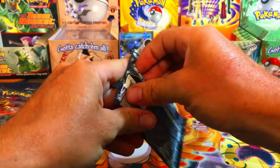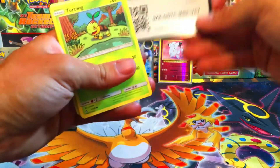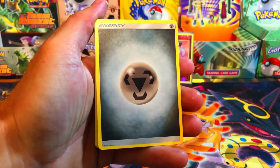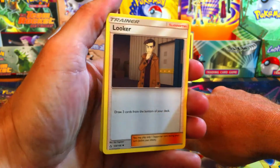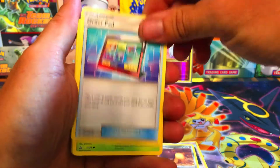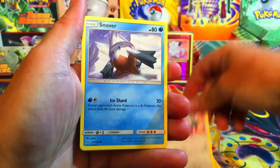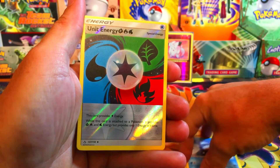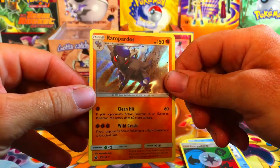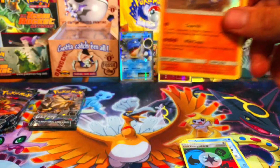Let's see if we can get another error pack — last time was insane getting six rares in one pack, go check that video out. There's the code card, one, two, three, and four. Looks like we're starting off with something good — we got the Metal Energy, the Looker. Shelmetal border pad, Turtwig, Cherubi, Glameow, Snover. A cool reverse Unit Energy with grass, fire, and water on it. And for the rare, a holo Rampardos! I just got this guy in Pokémon GO as well — a holo hit from the Ultra Prism pack.